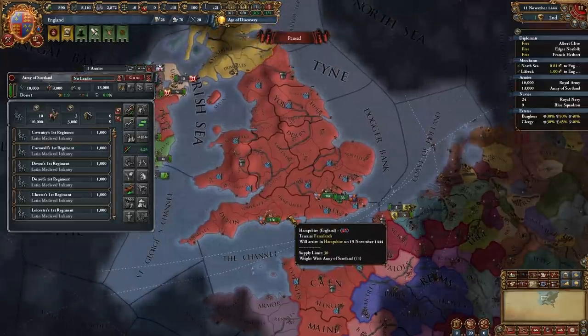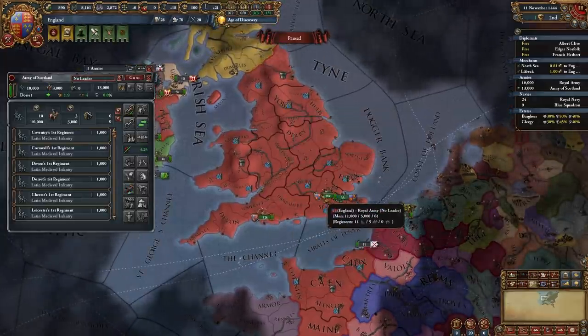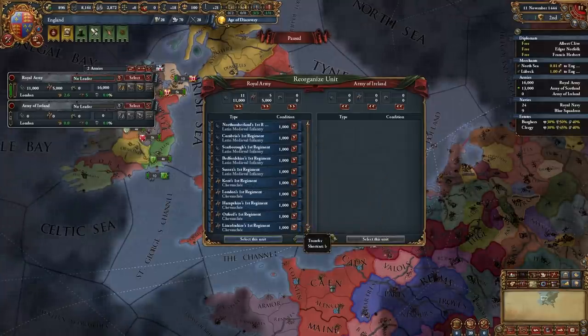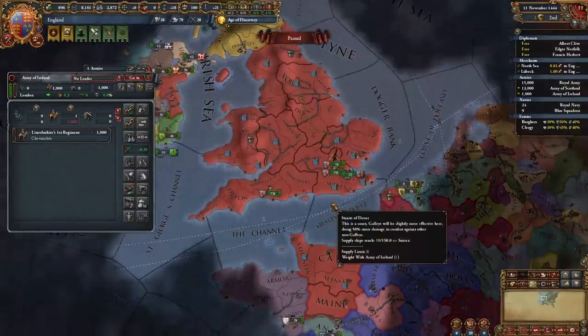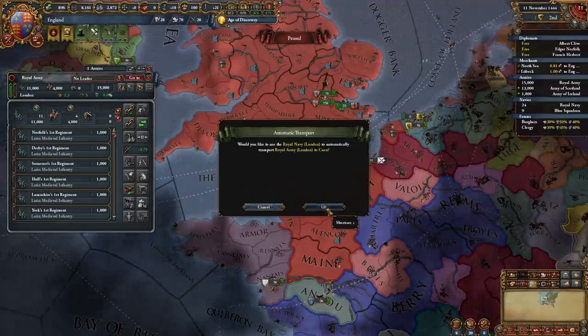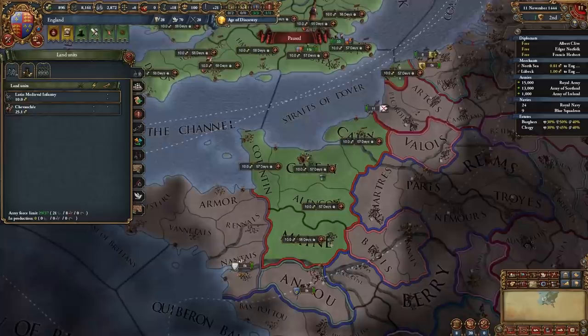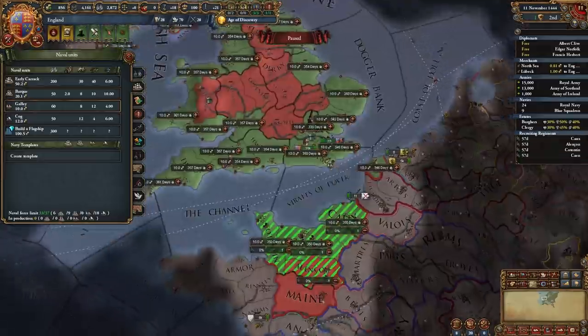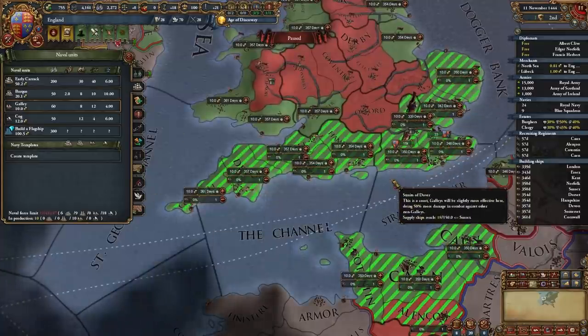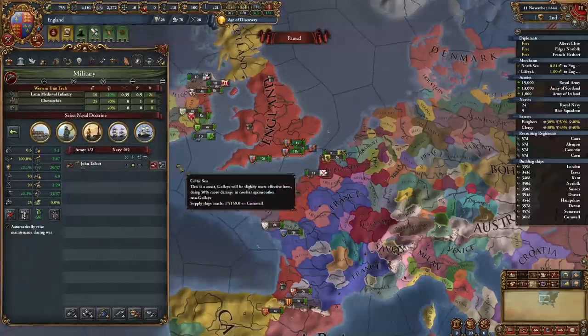Take the 13k stack and send them up to York, along with one cavalry regiment from the 16k stack. Take the 15k stack to Cayenne and recruit four more infantry regiments. Also start building galleys — start construction on ten galleys. You should do the same.